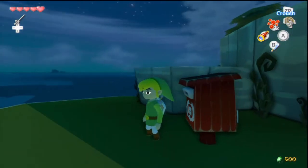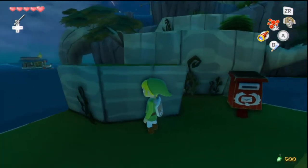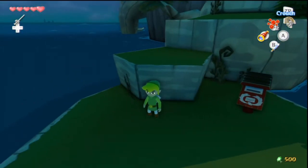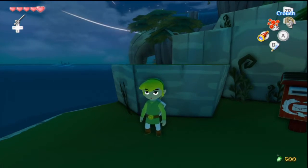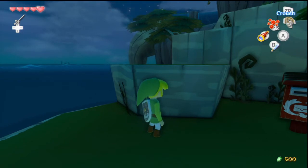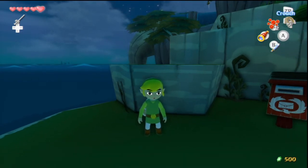So now we've got five pieces of heart and we're starting our next heart container. I think I'm going to end the episode here. On the next episode of Let's Play The Legend of Zelda: Wind Waker, we are going to go through the Forest Haven and try to find if we can get that next pearl. We'll see you guys in the next episode.